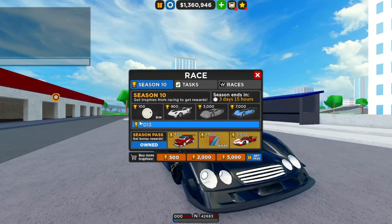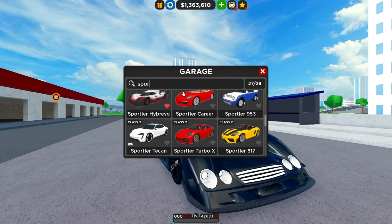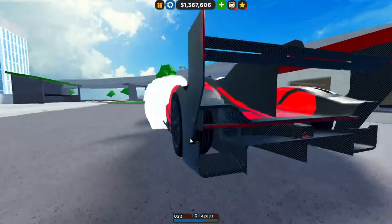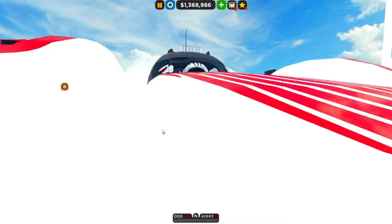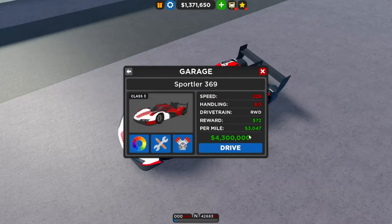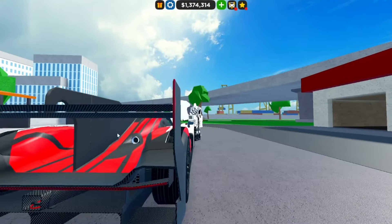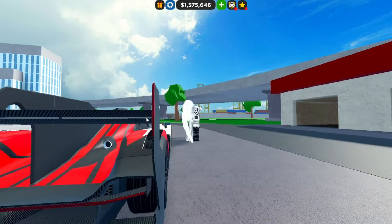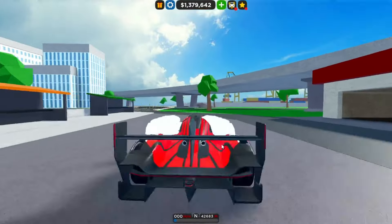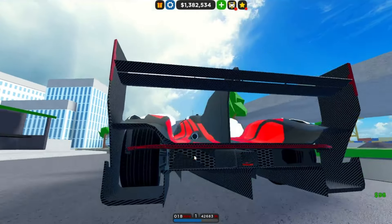The last car in the season pass is the Porsche 963. It's really nice — I'm pretty sure it participated at Le Mans, probably the third Le Mans car added to the game. The headlights look amazing and they did a great job with them. You can see all the carbon fiber, the exhaust, the crazy tail light design, the massive shark fin, and the massive wing. It looks absolutely crazy.